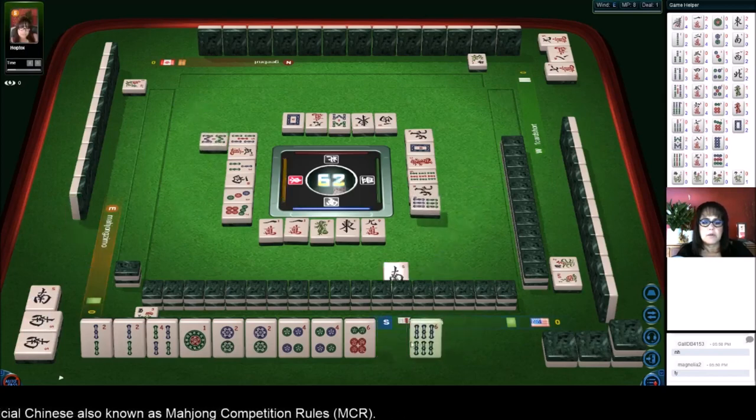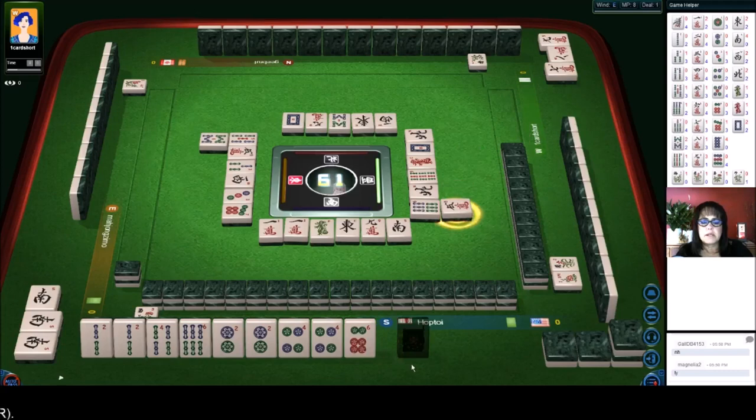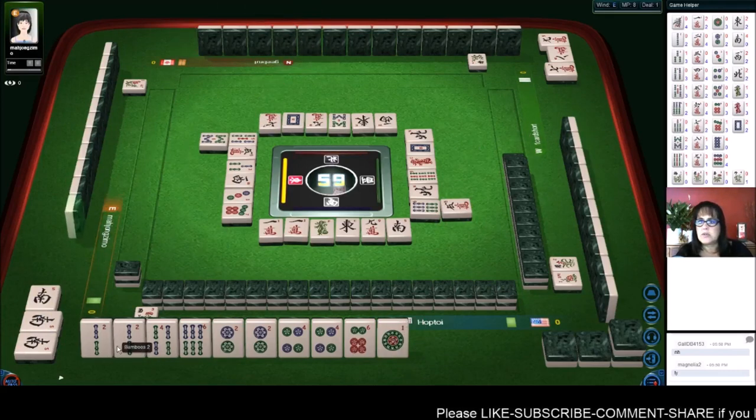And that would be all simples, all pung, voided suit, right - no honors. I think that would be pretty good. Eight bamboos - okay, someone won. There's a six bam out. Five characters. I think we could go ahead and get rid of the one dot and go for all symbols instead of half flush, that way we could leverage the two bam.